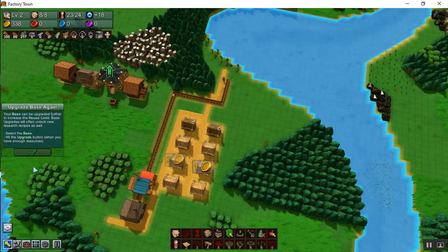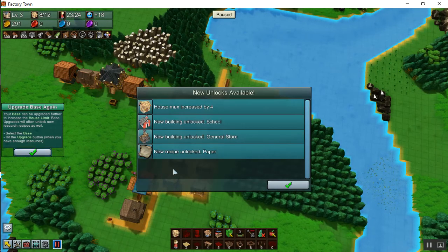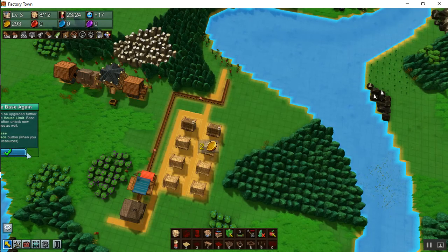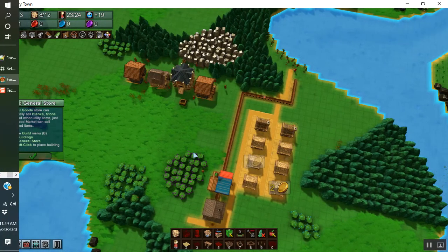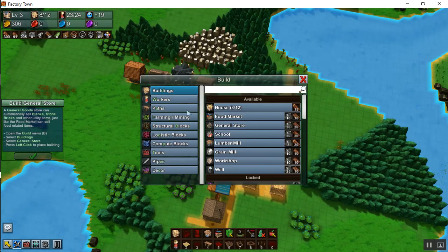Upgrade the base again — it's already ready! We've got new things to make. Build a general store. Build buildings and find the general store — but I've kind of blocked things off there with that chute, so let me readjust that chute a little bit.